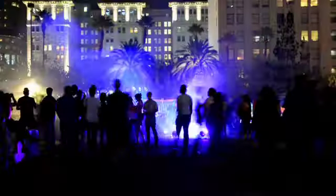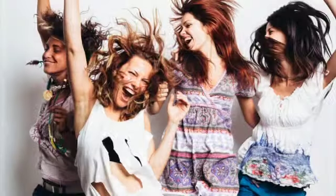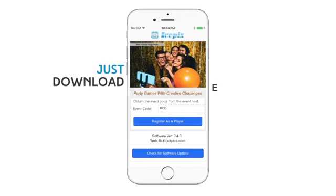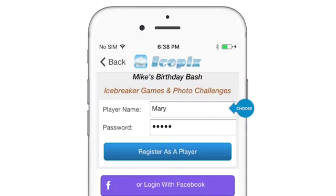Liven up your party with IcePix, a smartphone app with games and photo contests that offer fun and creative challenges. To play, just download the app and enter the event code for your event and choose a player name for yourself.